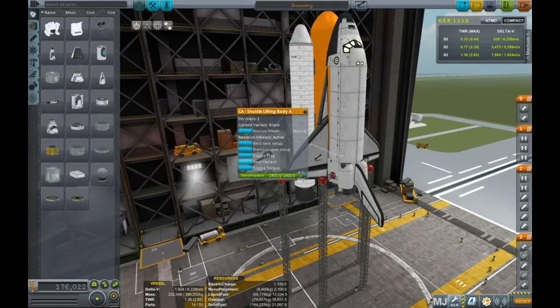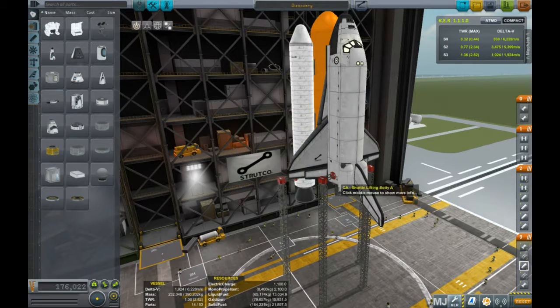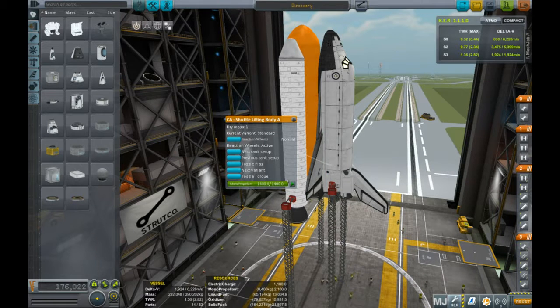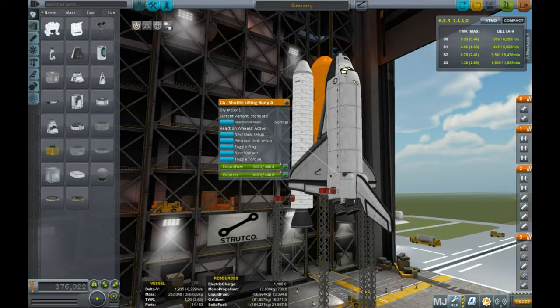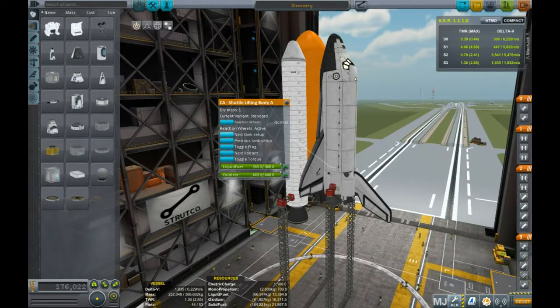You can right-click the lifting body and hit Next Variant — it looks like it won't update, but different models do affect the weight slightly. They apparently changed this since the last patch. The variants are actually for the visual appearance of the bottom of the plane. The separate option is Next Tank Setup, which gives liquid fuel and oxidizer — it's not a whole lot of fuel though.